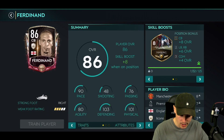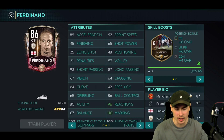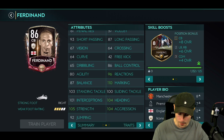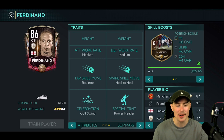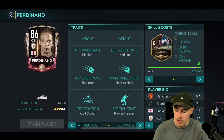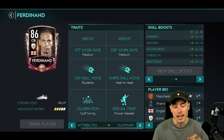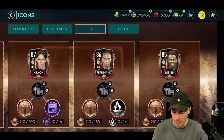Next up we have Rio Ferdinand. They've taken height away, but he is a tall center back — I think he's like six foot four. He's got marking skill boost. So first two icons, terrible skill boosts, good stats however: 90 pace so he's pretty quick, agility not the strongest, 103 defending, 101 physical. Medium, medium for a center back — not the greatest. Power header is good on a center back, but his work rates and skill boost just don't do anything for me.